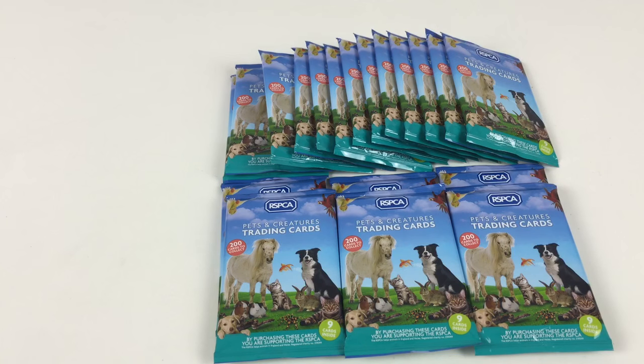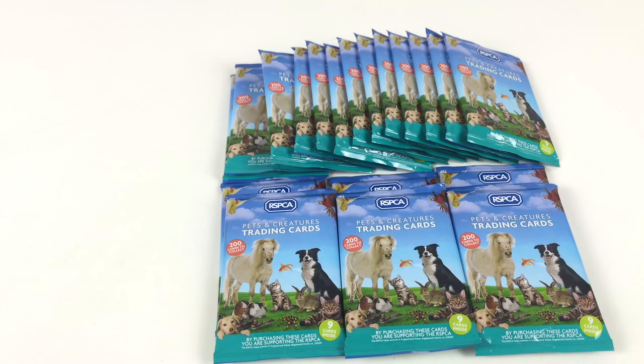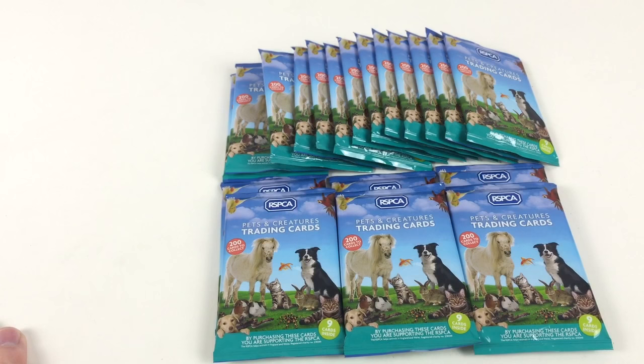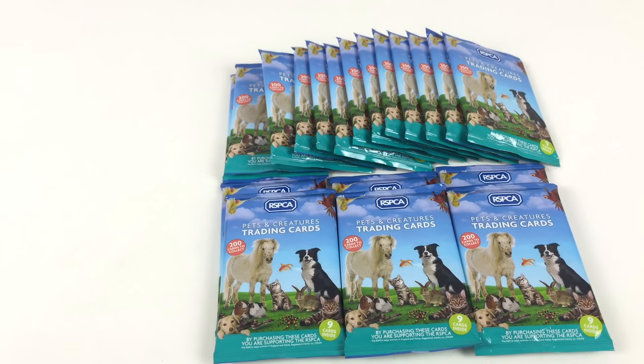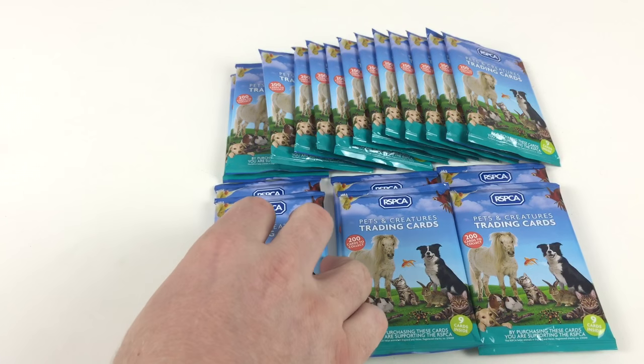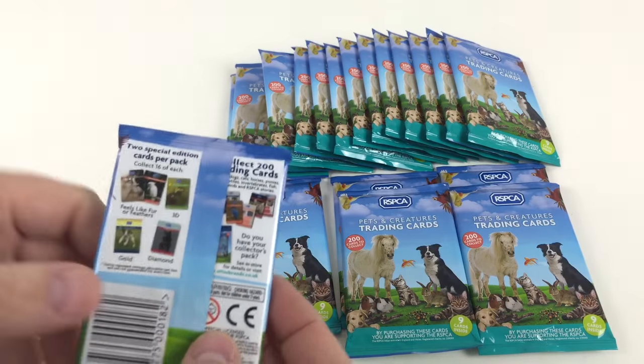Hey everybody, it's Collector Daddy and welcome back to the Collector Daddy channel. We're looking today at some more of the RSPCA Pets and Creatures trading cards. I've had a lot of interest in these sets because it's quite a hard set to come by — not a lot of places do it. It's quite a different set with some cool unique cards. We've got 19 packets here, nine cards in a pack, they're a pound a packet, and there's 200 cards to collect.